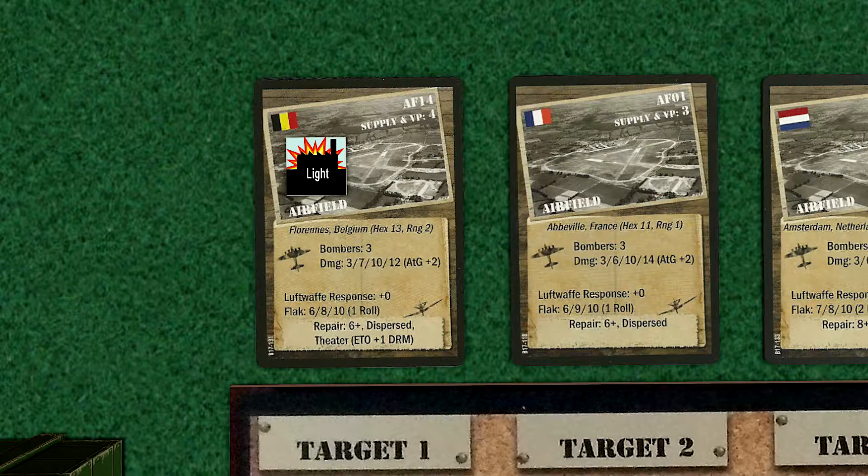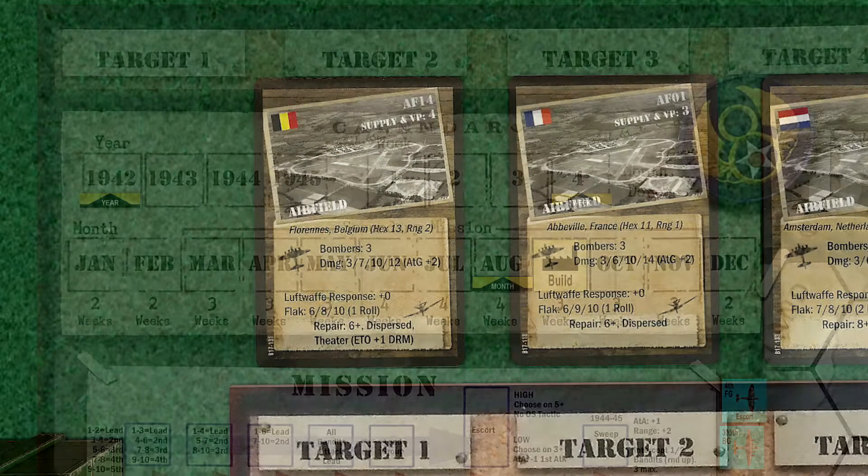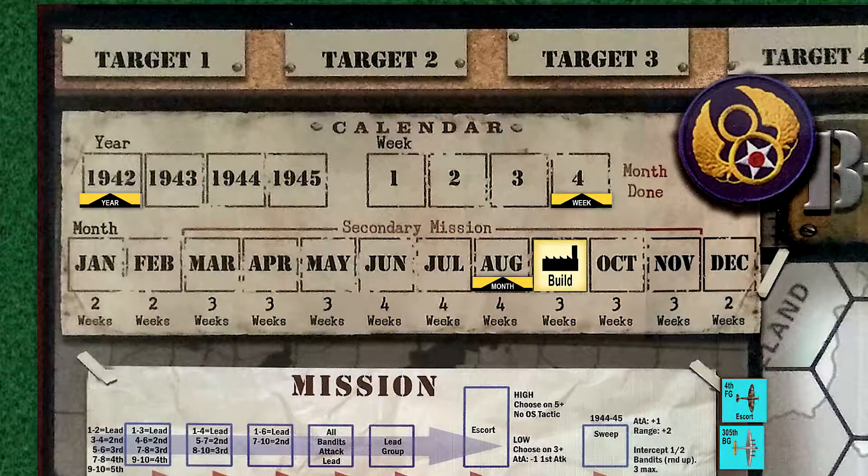We now roll for the target damage check for airfield 14. If we roll a six or greater, the airfield will be completely repaired. We roll a nine and the airfield is now undamaged. We move the calendar marker to month end, and that concludes our missions for this week.